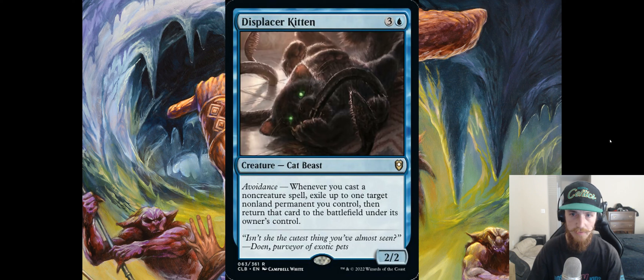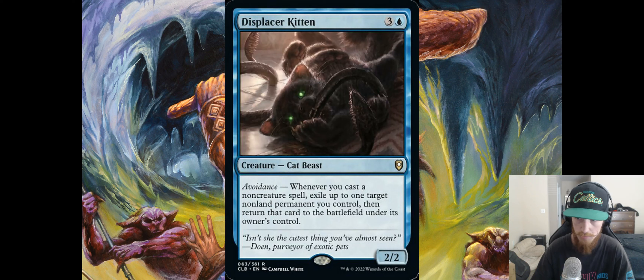Displace Your Kitten — three and a blue, Cat Beast 2/2. Whenever you cast a non-creature spell, exile up to one target non-land permanent you control, then return that card to the battlefield under its owner's control. This card is insane and seems very easy to go infinite with. Whenever you cast any non-creature — whether a planeswalker, instant, or sorcery — you get to flicker any non-land permanent and bring it right back for instant value. You can protect them from single-target removal, get all your ETBs again, or go infinite. This card is going to be crazy in combo or flicker decks.